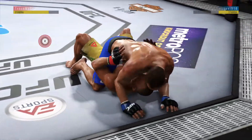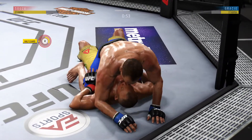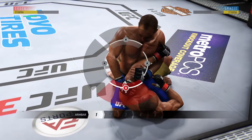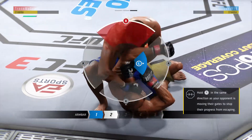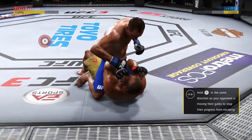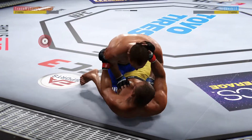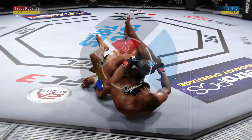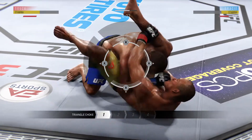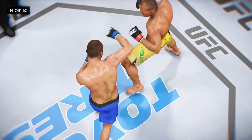Excellent movement and transitions on the ground, staying busy. Hip escape — gets out of the full mount. Full mount. He's got the arm, trying to set up an arm bar. He's got the arm, now he's going to throw his leg over — and he escaped the arm bar. Excellent movement on the ground, constantly moving, constantly staying busy. He's got a submission locked up — he's got it locked in, he's in big, big trouble. And that's the end of round number two. There's the horn at the end of the round — the fighter was really caught in the submission there. Big round.